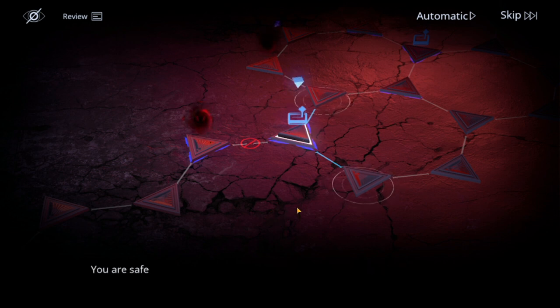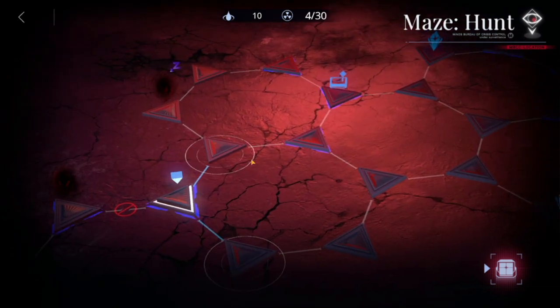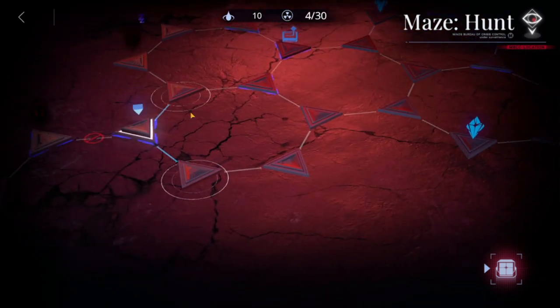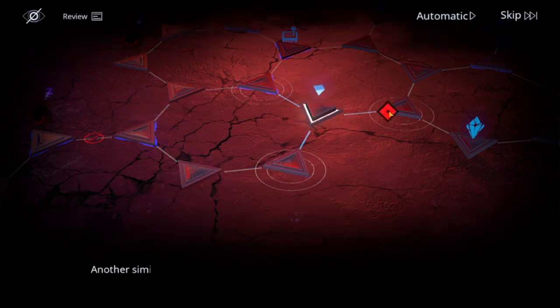Before you go to the next barrier, I would suggest you have a detour here and get this one — this blue thing here.